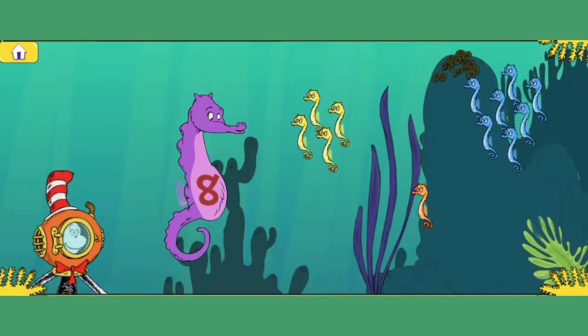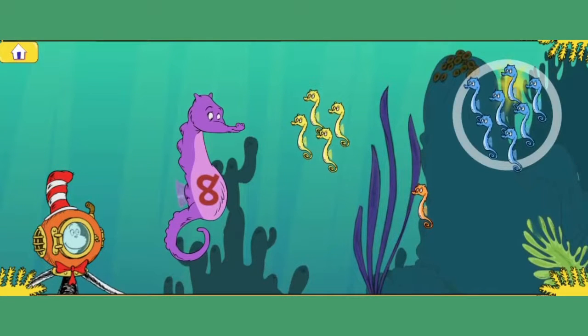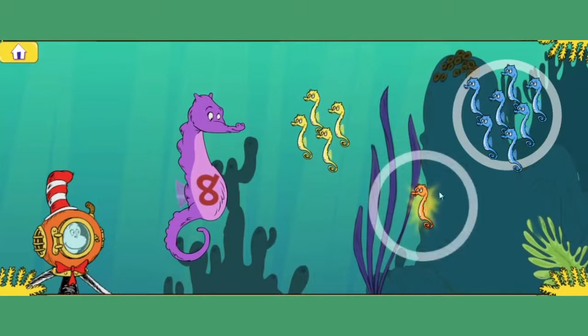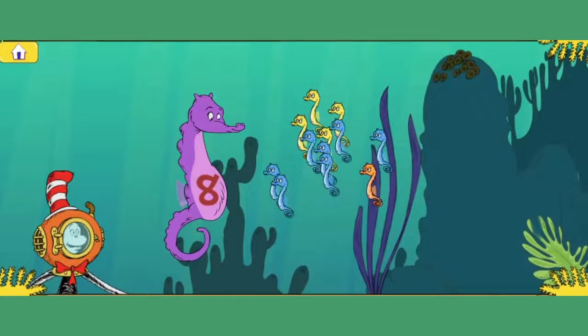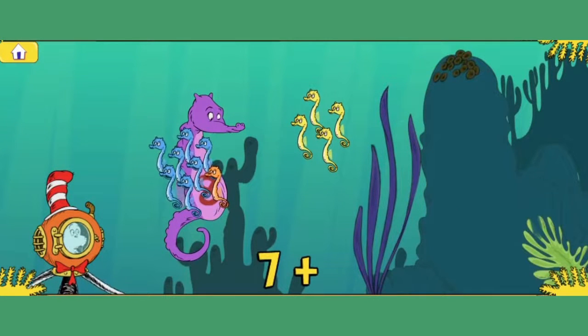I'm looking for my eight babies. Click or touch the groups of babies that add up to eight. One, two, three, four, five, six, seven. One, two, three, four, five, six, seven, eight. You did it! You found the group with seven and another group with one, which makes eight baby seahorses. Great job! Yay!